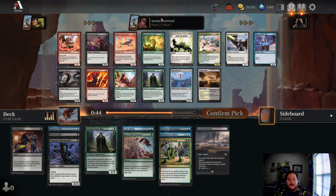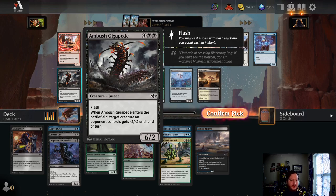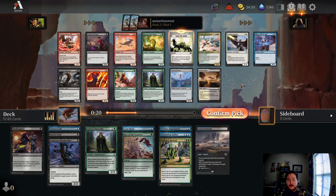Rise of the Varmints pick 13 — and we're the self-mill deck? Yeah, I'm into that! Slickshot Showoff is awesome but unfortunately not in our colors. Treasure Dredger could actually be alright for fixing in a slow deck. Another Patient Naturalist is awesome, but I think we've got to take Back for More — Pack 2 pick 1. We also got the Badlands Revival. Would really like to see Ambush Gigapede wheel, and I'd also like to see Naturalist wheel. We've got two mill outlets right now — we'd love to see a Naturalist again — but I think we just have to take the Back for More here.